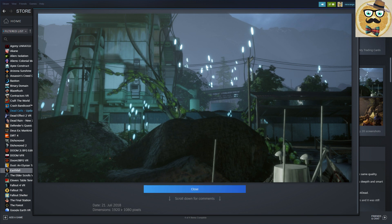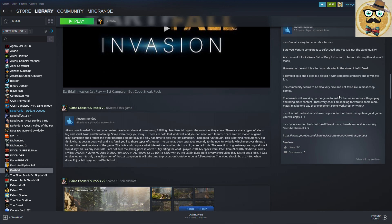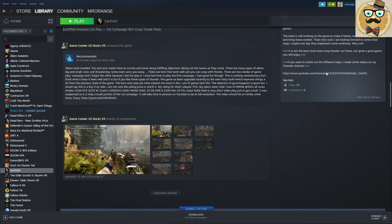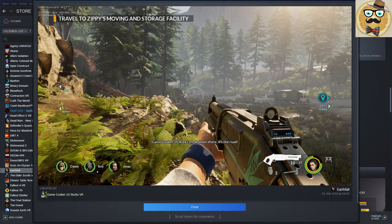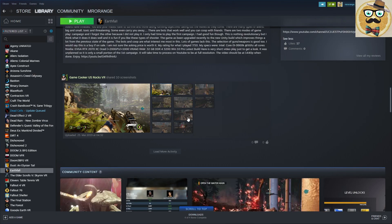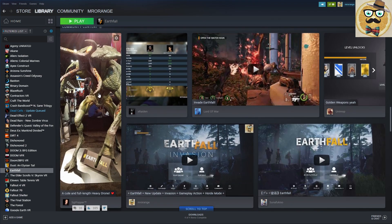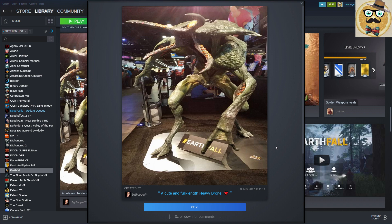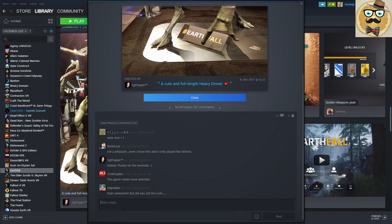You can click on pictures and see dimensions - useful if you want to download something as a background to match your screen resolution. You can also read your own review, though you can't click YouTube links directly from here - you'd need to check the review on the store page. If a friend posted a picture recently, you can click it and it opens. You can write a comment directly from here as well.